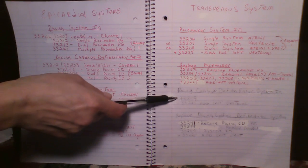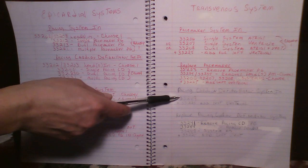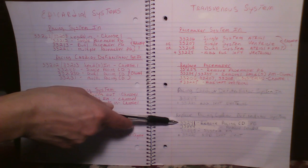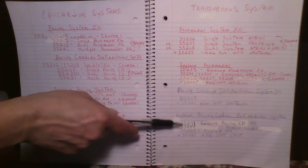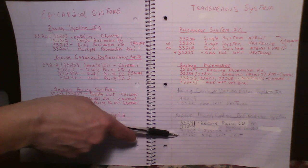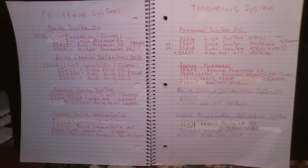For the pacing cardio defibrillator, you have one code — single or dual, it's one code. If you have left ventricular pacing you add on 33225. When replacing that cardio defibrillator, you code the removal of the pacing cardio defibrillator pulse generator: 33241 takes out your pulse generator, 33244 takes out one or more leads (this code does not break it out), 33249 puts your system back in regardless of single or dual chamber, and if you had left ventricular pacing you add on 33225.